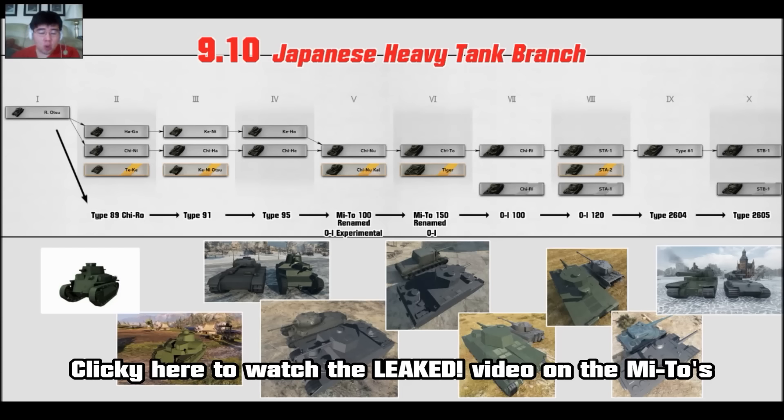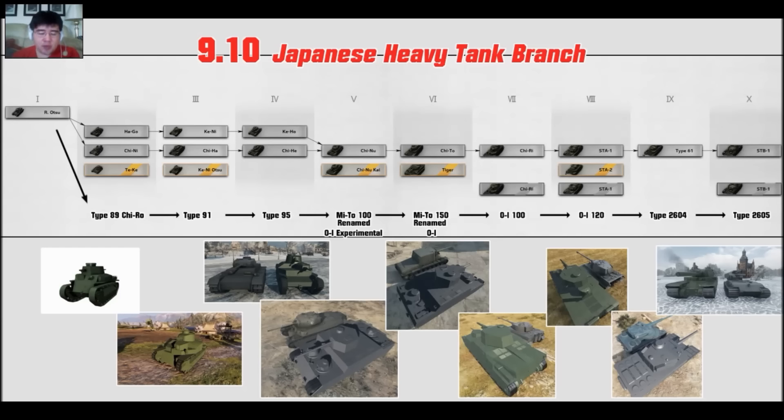Today we'll cover the OI-100 at tier 7 and the OI-120 at tier 8. The OI is a second round prototype after the first round failure. The first round consists of the Type 96 Irocaro and the Mito tanks. The Mitos were not that effective based on the suspension, so the whole idea was dropped and the heavy tank design was a failure. Later on in 1944, after looking at the Mouse tank, the Japanese rekindled their heavy tank design — they took the Type 96 Irocaro, modified the suspension, gave it a bigger gun, and that's the OI-100 at tier 7.